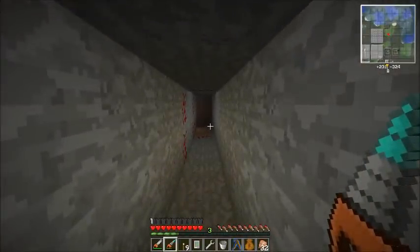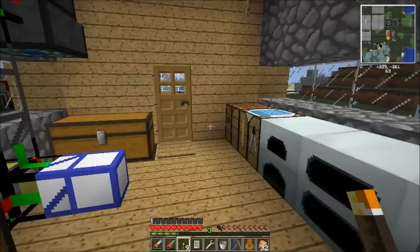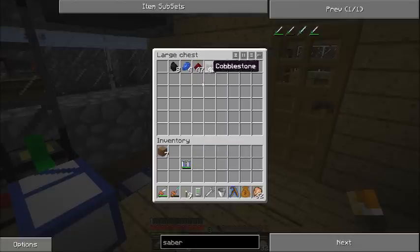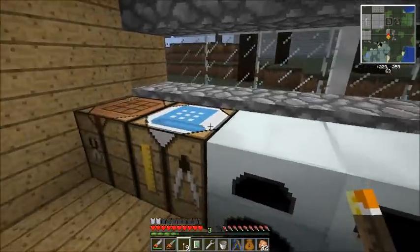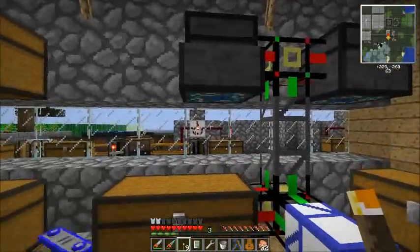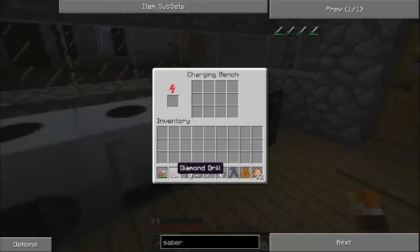Let me go ahead and run back up. I'm back - let me throw the stuff from our little trip that I picked up on the way back into our sorting system. I picked up my lap pack, so let's go ahead and put that on. Next I think we're going to build a fancier weapon for the monsters - my drill of course. Let me go ahead and throw my drill in the normal charger.